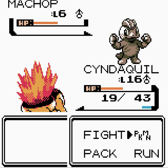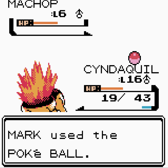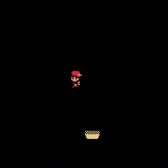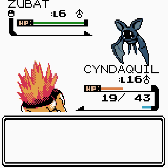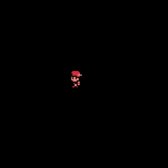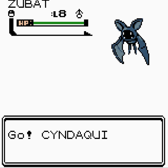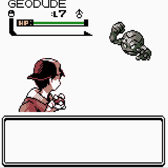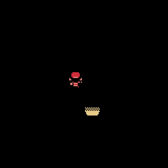Machop appears — Quick Attack and it uses Low Kick and misses. We've already used Machamp so I can't use Machop. Please stay in the ball — thank you! The Superpower Pokémon. Now all we need is that Teddy Ursa. Cyndaquil is now level 16 — normally we'd be evolving by now, but the evolutions in this game work differently, so we don't evolve at the moment.